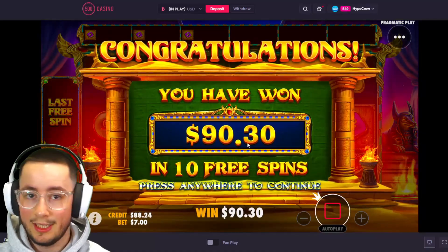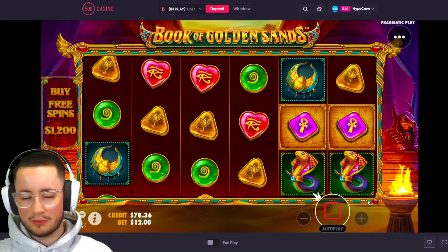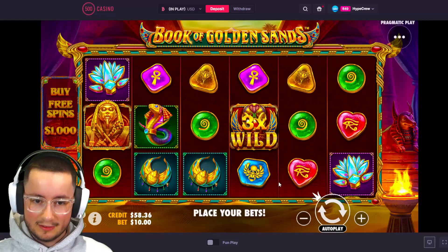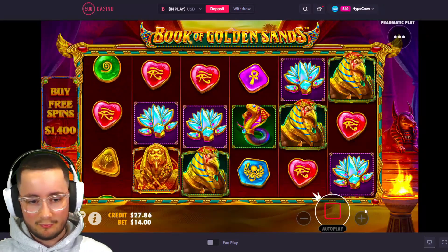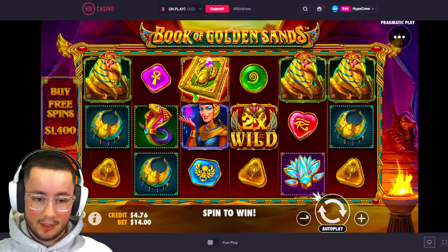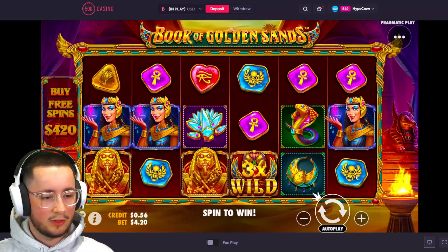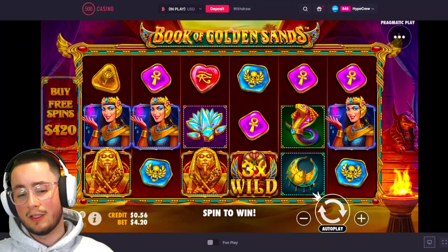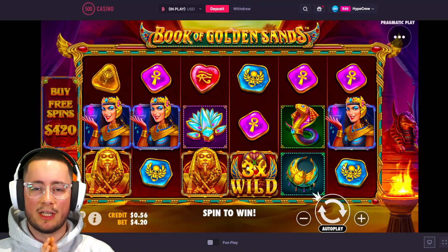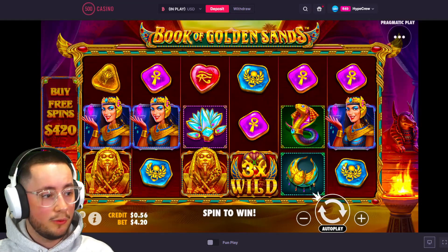You guys have witnessed everything that just happened - we have been ripped. About six bonuses in a row, and then we get two scatters. I think that is my calling sign to leave Book of Golden Sands. Be careful in this game guys - clearly it can be very very volatile, so many losses in a row. It obviously sucks to take a loss especially after being up - that one hurts. Hopefully you enjoyed the video anyway - smash that like button, subscribe to the channel, check the pinned comment, and we'll see you in the next one.